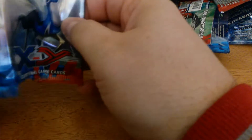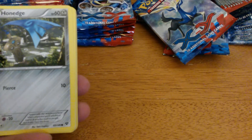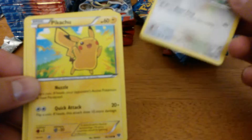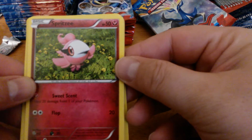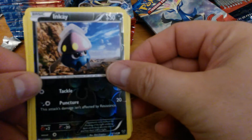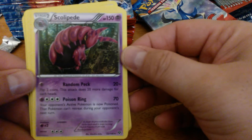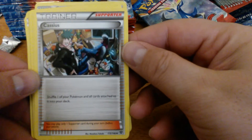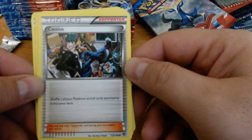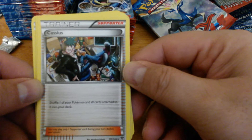Braixen, Delcatty, Red Card, Honedge, Bidoof, Pikachu, Spritzee — this is a Perfume Pokemon, new Fairy type — Venipede, Reverse Holo Inkay, Scolipede. Cassius — expect to see some Cassius played for States. This card combos really well with Genesect EX's Red Signal, which is basically a built-in Catcher. Attach the Plasma Energy to Genesect EX, and then when you have two or three, cache it back into the deck.